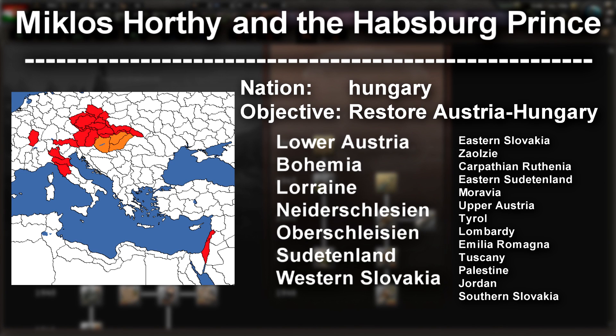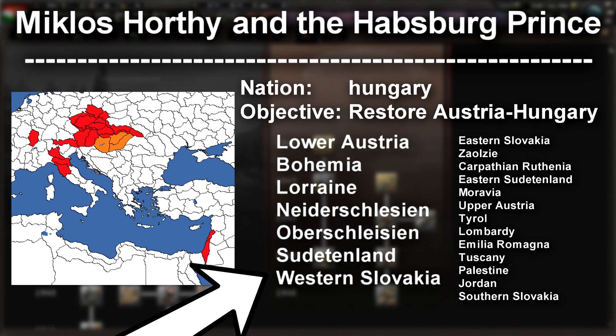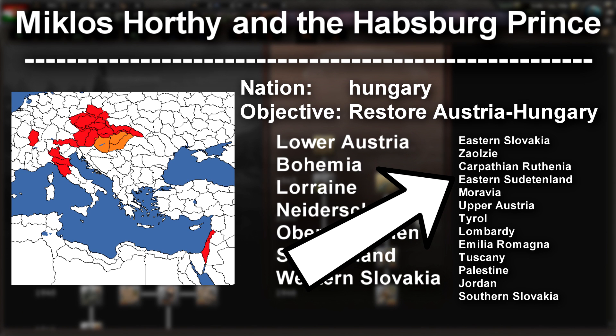Our nation is gonna be Hungary. Her objective is to restore the Austro-Hungarian nation and we have to own all of these provinces. Because I don't want to explain one by one where they are, I grabbed this map from the Hearts of Iron 4 Wiki. We are orange and everything in red is what we need to get this achievement.